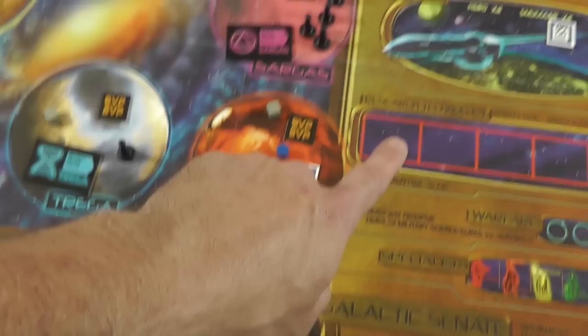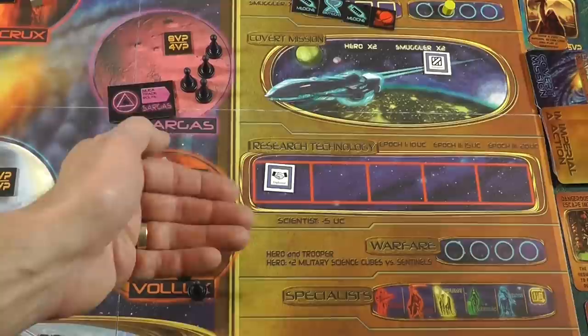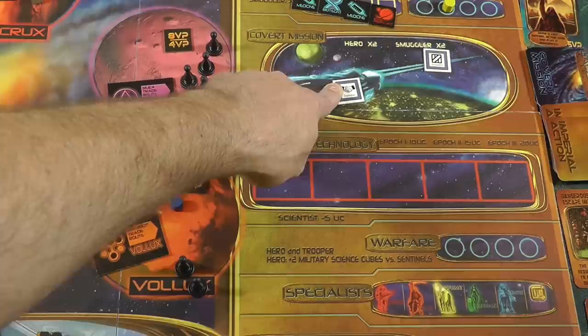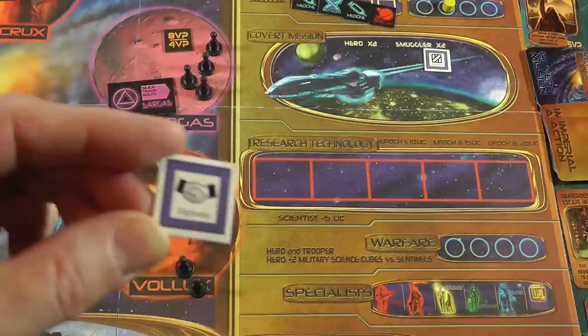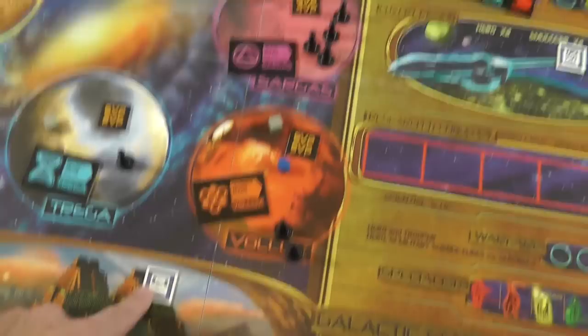You can use specialists in other places - I could technically put a diplomat in research tech, but he's not going to give me a discount. I could use him elsewhere, but he just counts as one. He could be a placeholder, but he can't go fight. You can use them in different ways, but their special abilities are where they really shine, so you generally want to use them for their designed purpose.